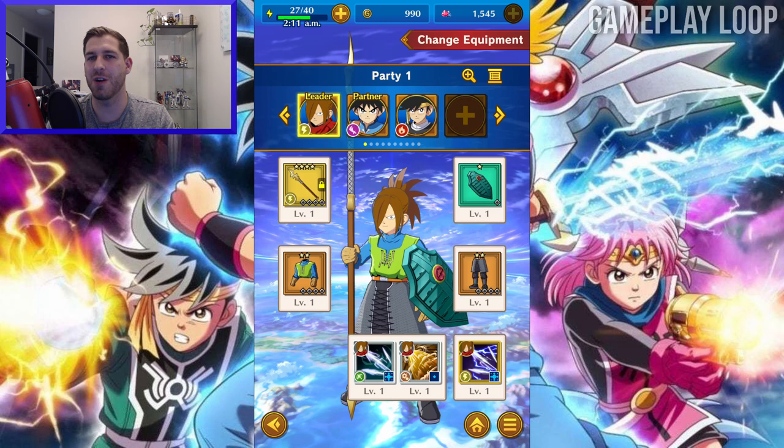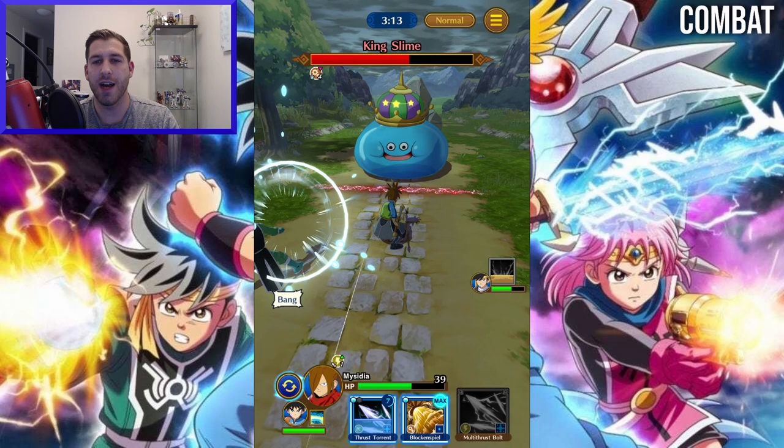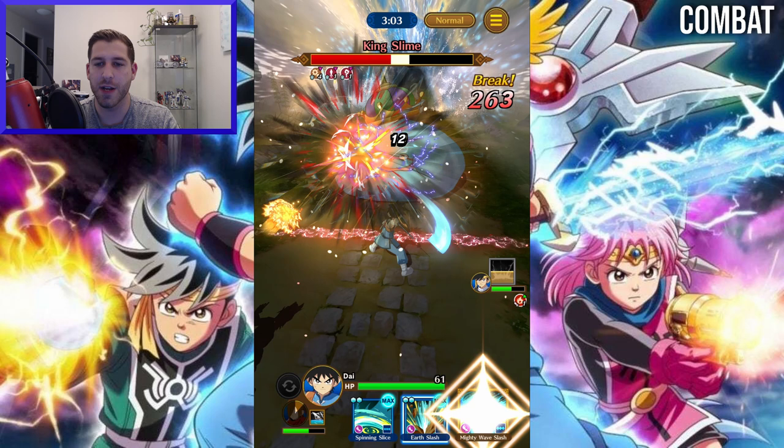Combat in The Adventure of Dai is the most unique part of the game. Your character automatically runs forward in one of three lanes, and you swipe the screen to switch between them. You can also dash forwards and backwards, which you'll need to do to dodge attacks. I recorded all of this footage on my tablet and found it pretty unwieldy, but since then I've downloaded it onto my phone and found the experience to be much smoother. You're also going to be able to block with the right timing, and you can dash towards enemies to catch them off guard.